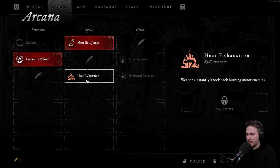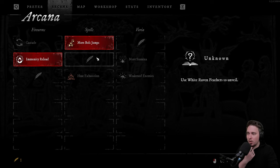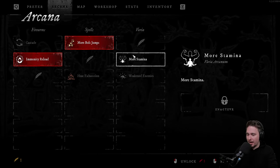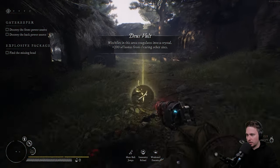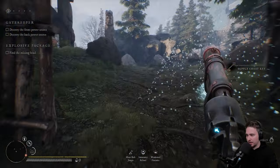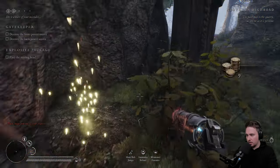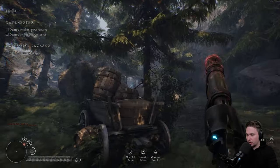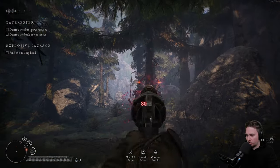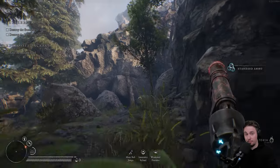What do we have? Heat exhaustion — weapon instantly knocks back burning minor enemies. Weaken enemies — enemies have less health. We can't take more than one in the world; if I want more I need feathers. I still have one and I need three — quite a steep price. Now I'm able to unlock this because I got nine gold. There is gold to be found. What's also changed is that you can drop ammunition from those enemies — that was not part of the game before. You needed to find chests.